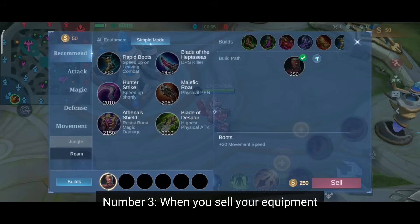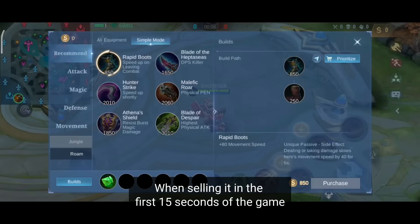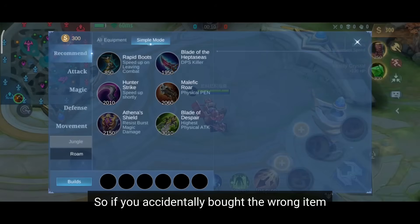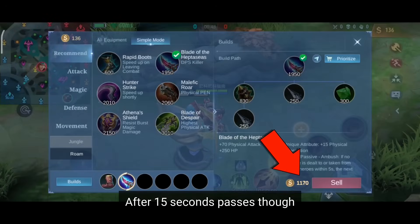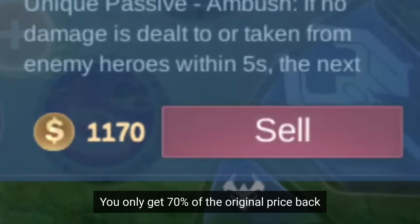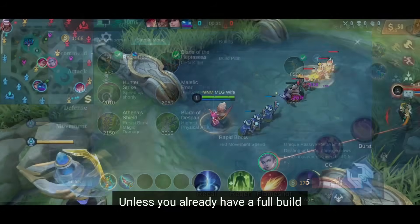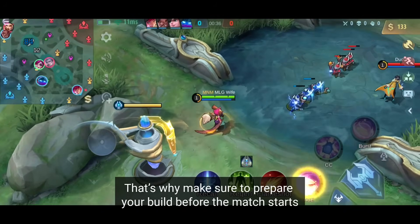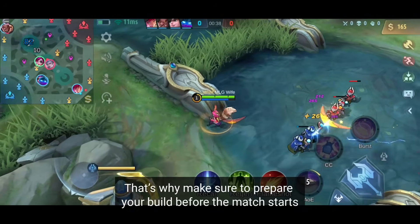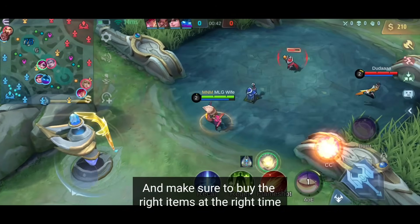Number 3. When you sell your equipment, you get 100% of your gold back when selling it in the first 15 seconds of the game, so if you accidentally bought the wrong item, you can still sell it quickly and buy another item right away. After 15 seconds passes, you only get 70% of the original price back, while selling boots only gives you 20%. Unless you already have a full build, selling your equipment is a waste of gold. Make sure to prepare your build before the match starts and buy the right items at the right time.